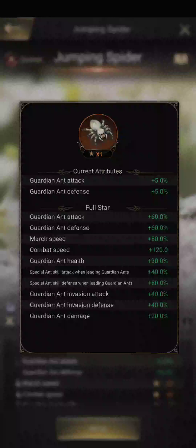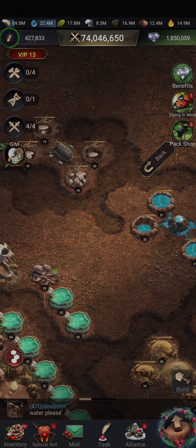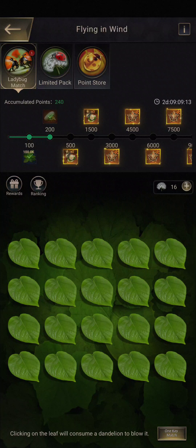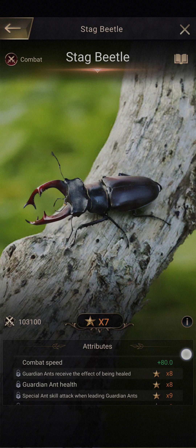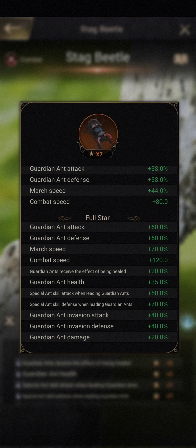So the main difference there was something in the new insect that had to do with HP — you have that with 'receive the effect of being healed.' This is something that the spider doesn't have.